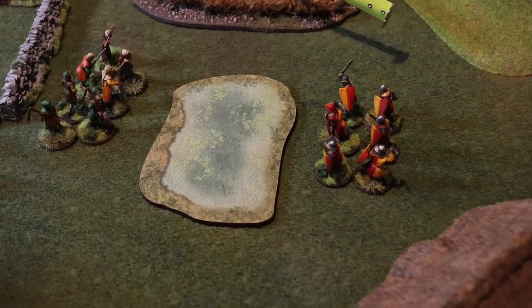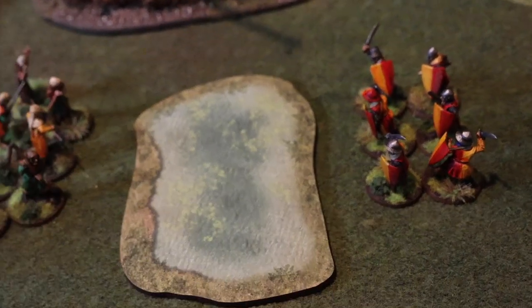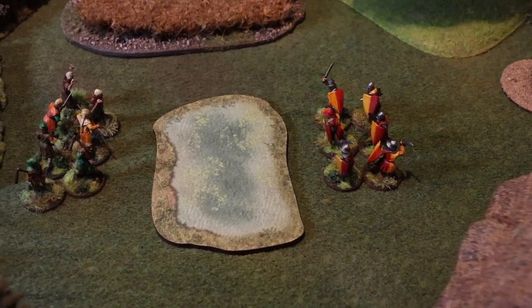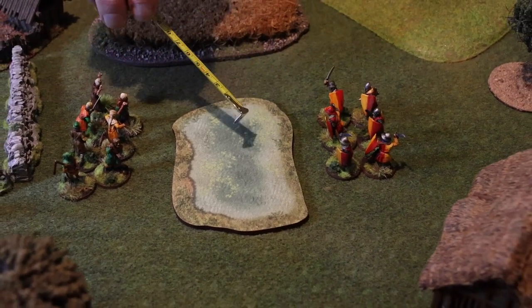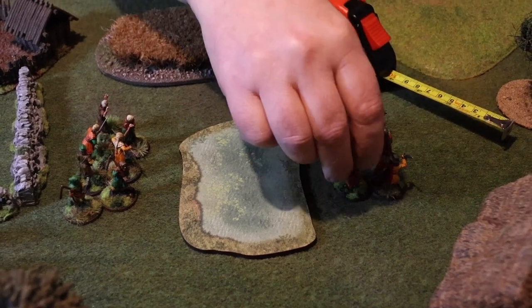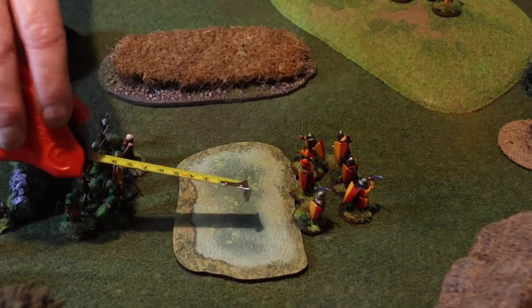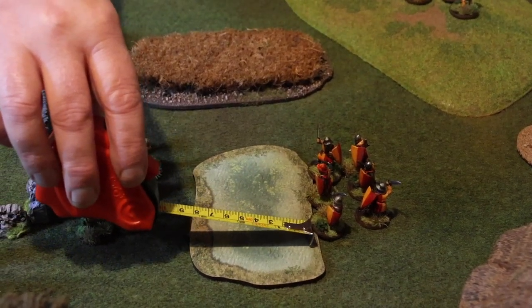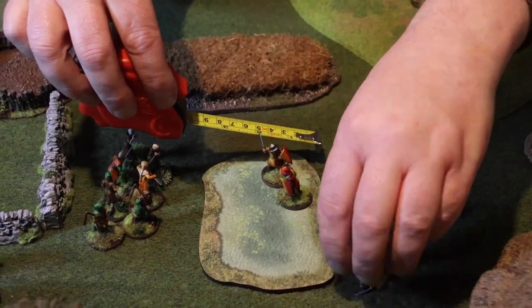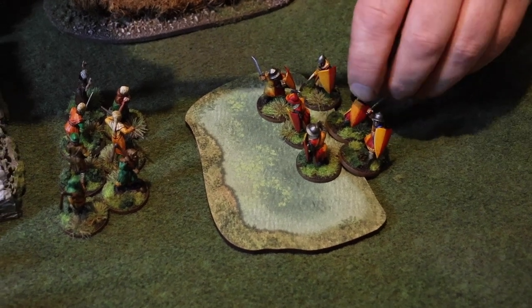Look at these sergeants — they're in mail and they want to move across this pond here. Being in mail, any of their movement that occurs within area terrain is halved. Their movement is four inches. The movement before they hit the area terrain is not encumbered, so there's an inch before they hit it — that uses one inch unencumbered, leaving three inches. Those three inches are halved to one and a half inches as they cross through the area terrain, so they'll get to about here. It's probably going to take them a couple of turns to get across — 50% movement lost if you're in heavy armour.